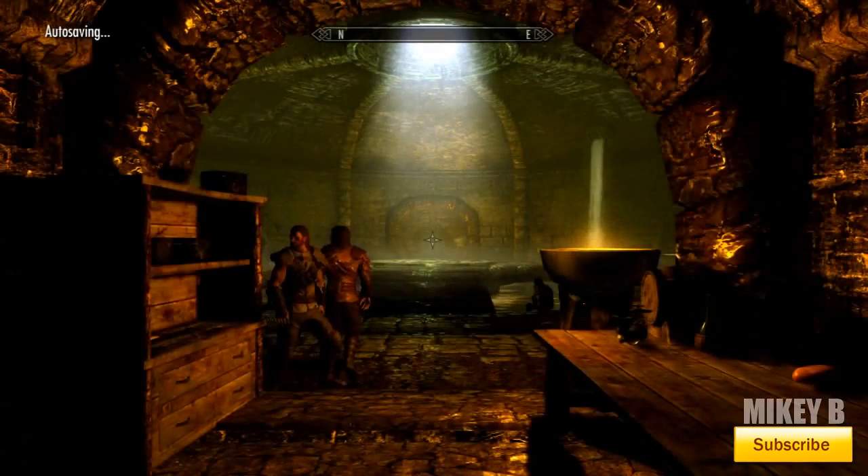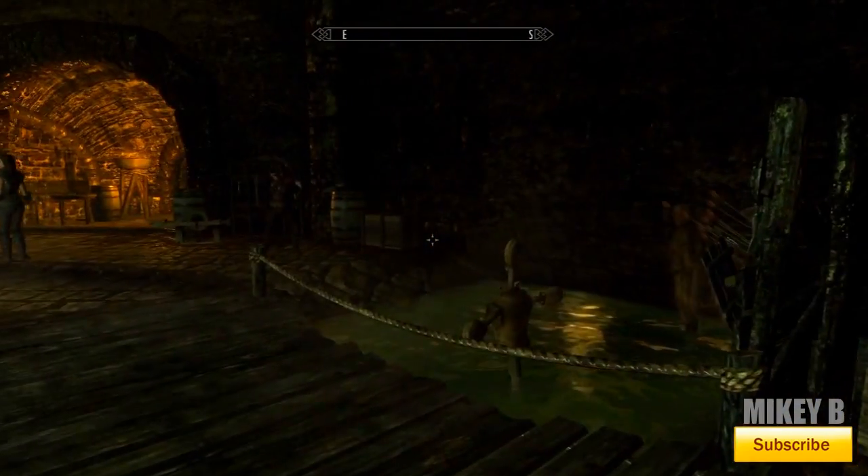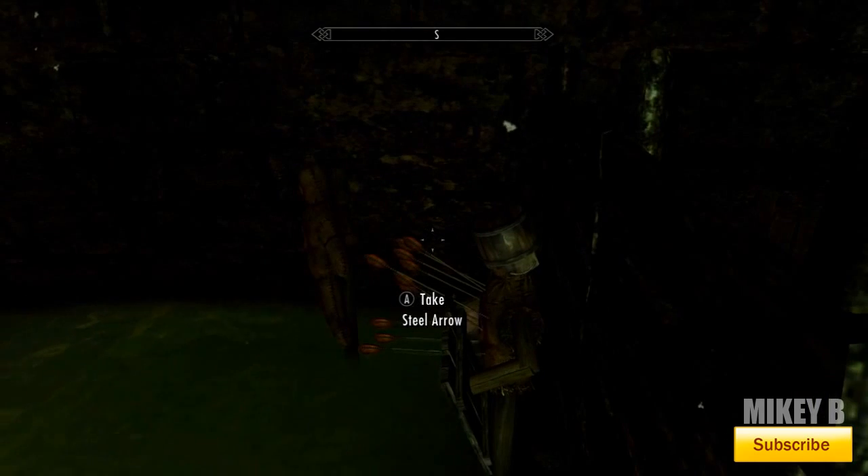First, you need to go to the Thieves Guild cistern and approach the target practicing area and collect the steel arrows from the boards or targets until you have a large amount.